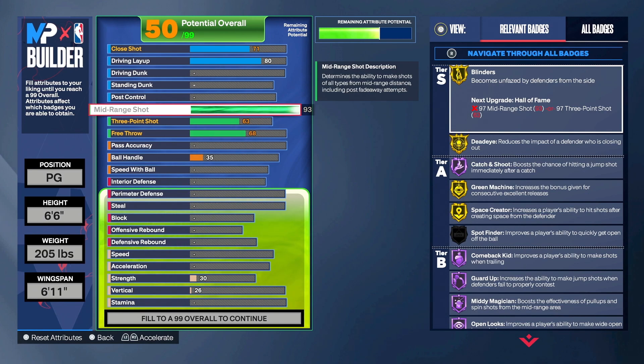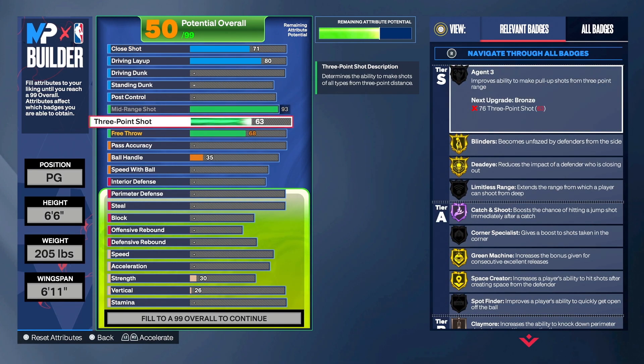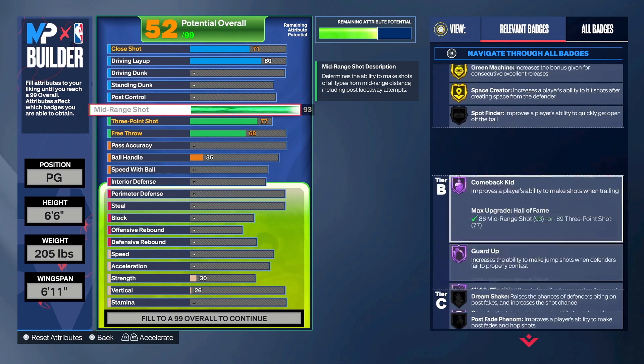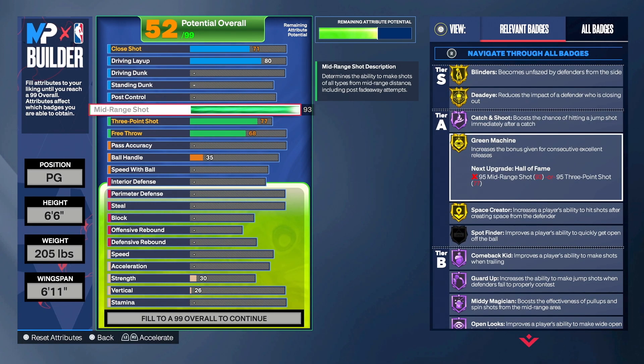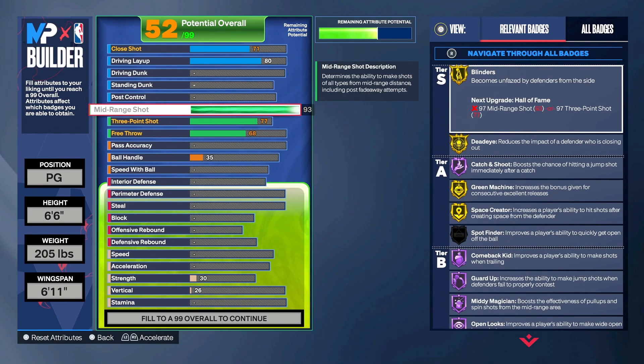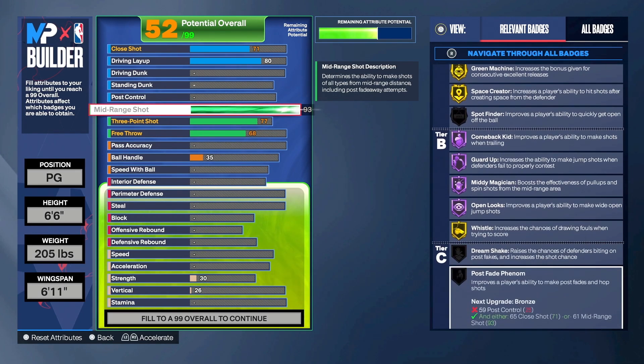Our three-ball we're going with a 77. We decided to hold back a little bit, and 77 is going to be an easy green because by the time you're even ready to shoot a three, you're probably in takeover anyway — which pushes your three-ball to like an 87. And with these shooting badges, all gold and Hall of Fame, if you miss you might need to find some new thumbs.